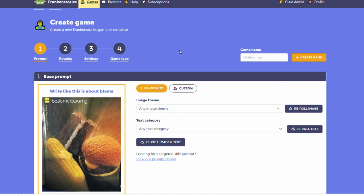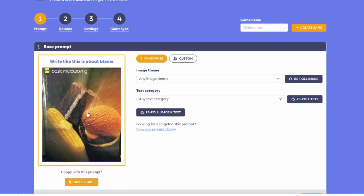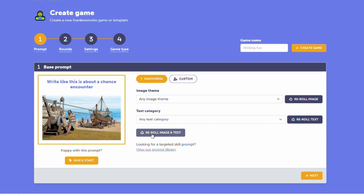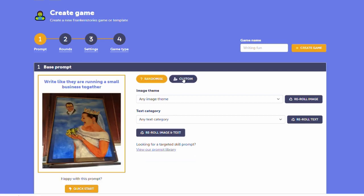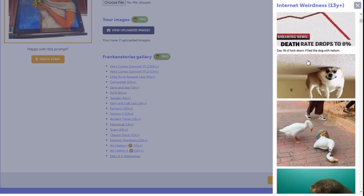Here we can see the prompt. If we're happy with it we could just press quick start, but there's a couple of things I want to do first. I'm not keen on this prompt so I could re-roll to get a different random prompt, but I might look in the FrankenStories gallery and choose something I like for this game.